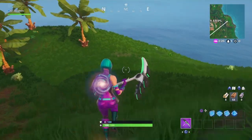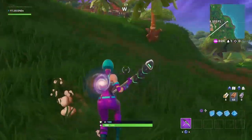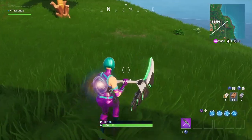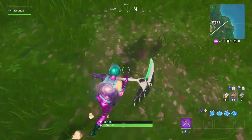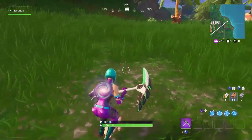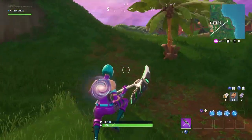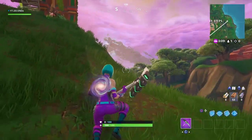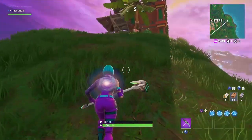My guess is that it'll be over here in this patch of dirt. So when you're at the actual location of I2, I3, J2, J3, just head a little northeast until you see this patch of dirt, and the Battlestar should be right about here. If for some reason it's not there, then maybe it will be exactly where the coordinates meet, which is right about here. So one of the two locations.